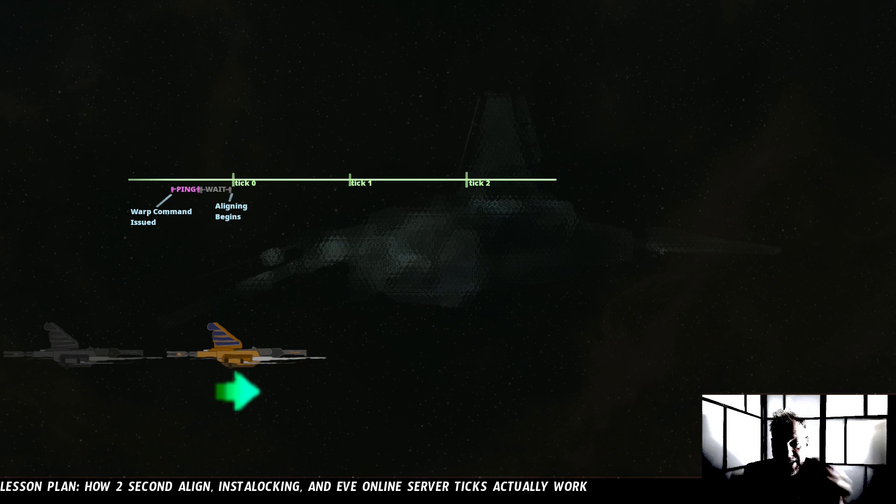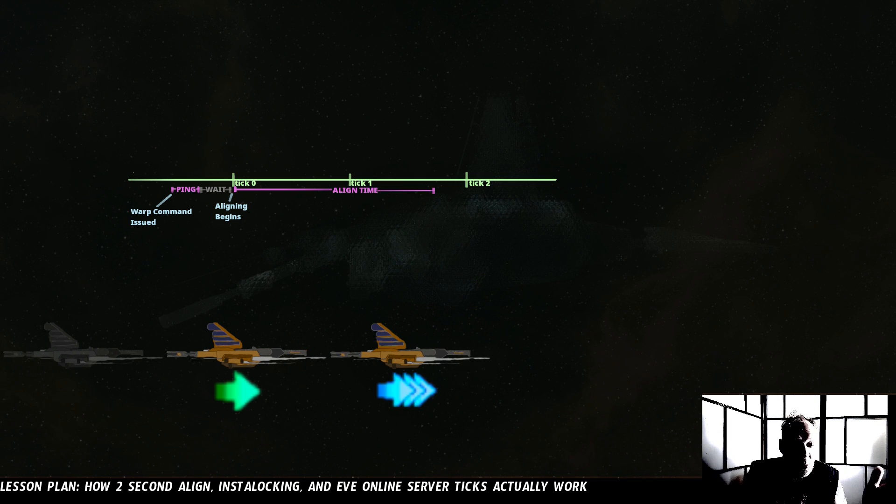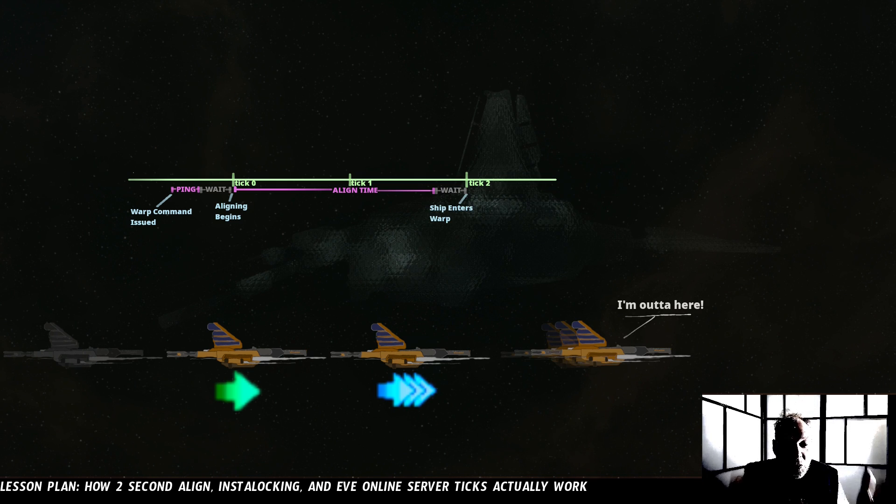And if your align time is, in this example, say 1.8 seconds, you will align for 1.8 seconds and then your ship will be ready to warp, but the server won't check to actually see if your ship should be in warp until the next tick. This is why a 1.1-second align ship is called a 2-second align ship, the same as a 1.99-second align ship. Both of them will actually enter warp at tick 2.